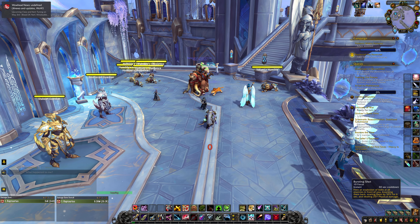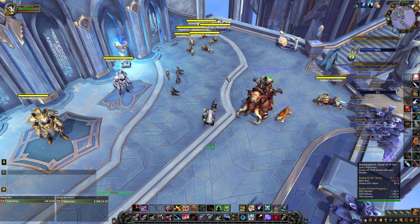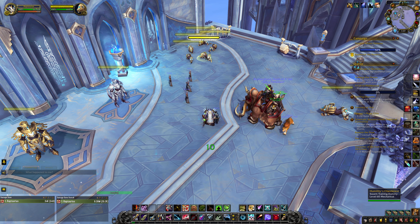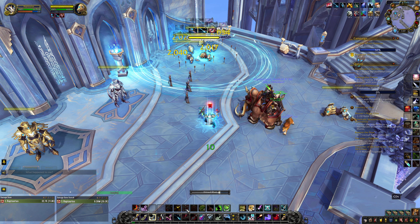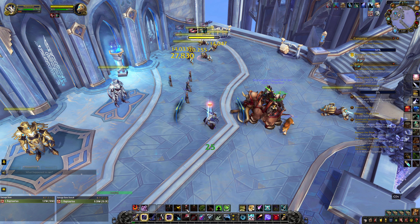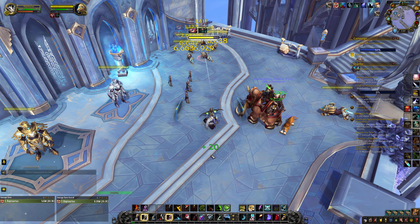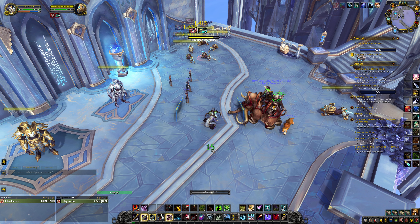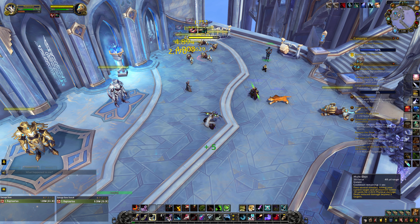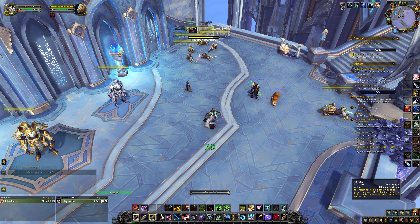When we start we don't want to start on 0 focus — use Bursting Shot first to start on 10 and make sure we get a Trick Shot whether or not we have a Volley up. So: Double Tap, then Resonating Arrow, then Volley, then hammer. We're still casting Aimed Shots. See we're at 5 stacks and then we hit 0 — we have to cast one Multi-Shot to get back in the Trick Shot pool. We can then start using our Precise Shots once we have these on cooldown. Then we just keep moving, keep pounding, waiting for things to come back off cooldown.